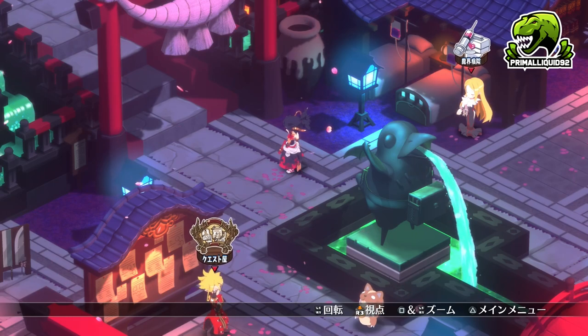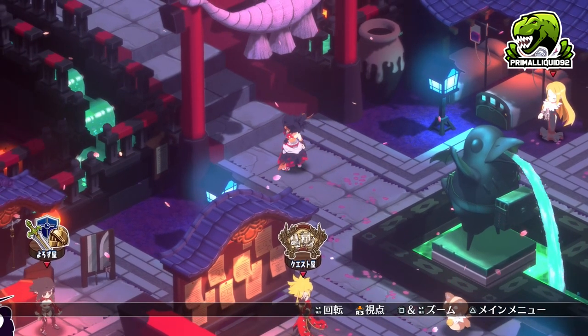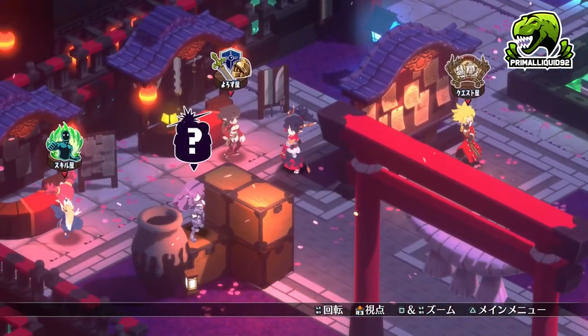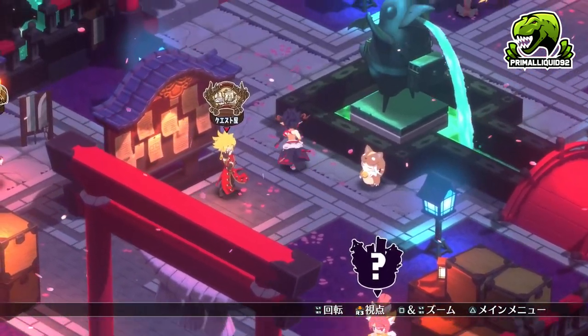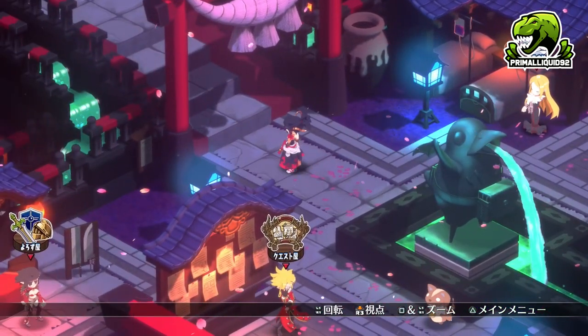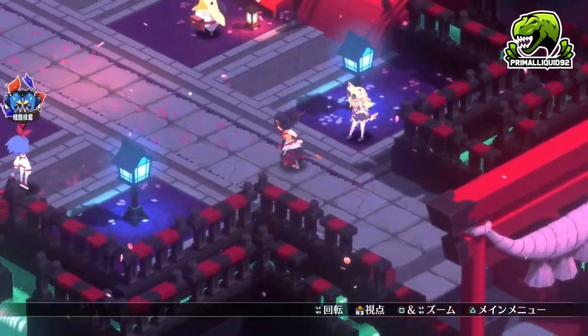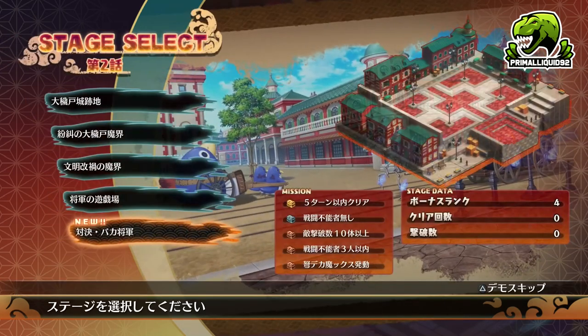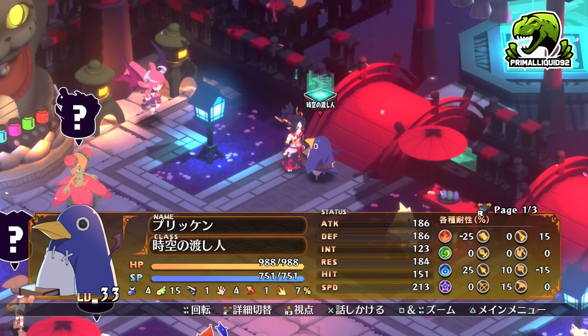Auto battle is in the game, however it is entirely different to the way it was in Disgaea 6. Firstly, auto battle is not usable in the demo at all. In order to use auto battle there are a few requirements: you are only allowed to use auto battle on stages that you have already completed. You cannot use auto battle to clear stages for you that you've never done before.